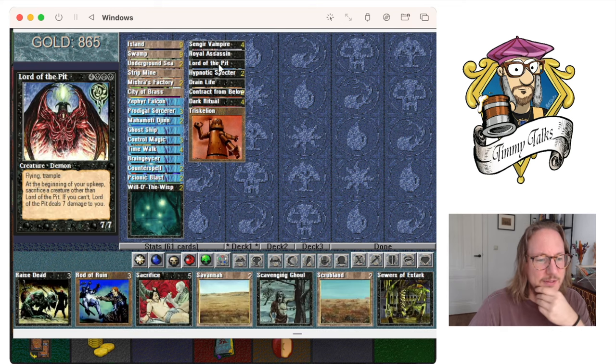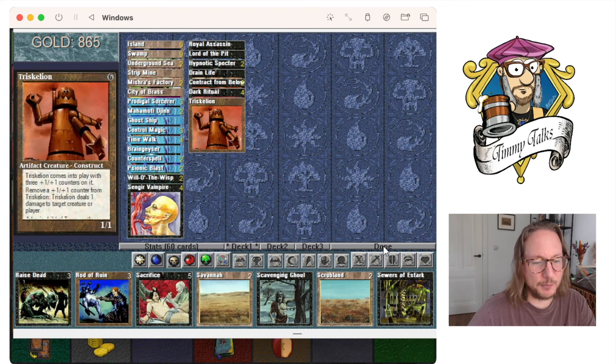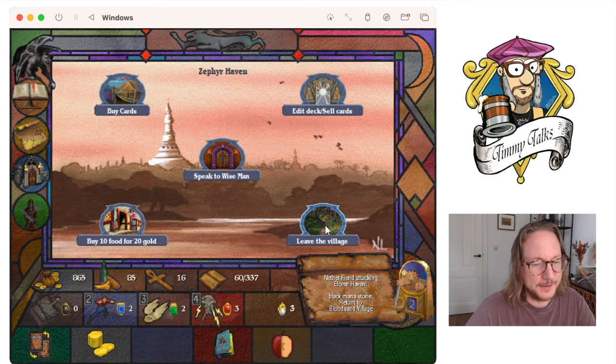Cutting cards from your deck is so hard. I could cut the Sefer Falcon — I think it doesn't really have a place anymore in this deck. It's mainly big flyers now, so we're going to leave the village. Remember, we're still looking for Bloodsand Village.